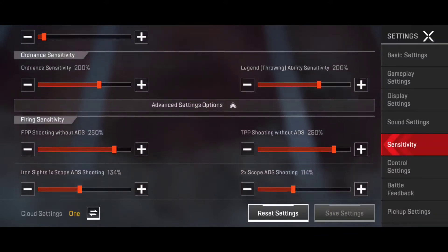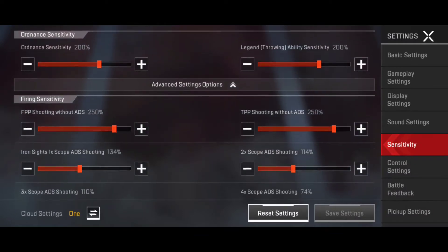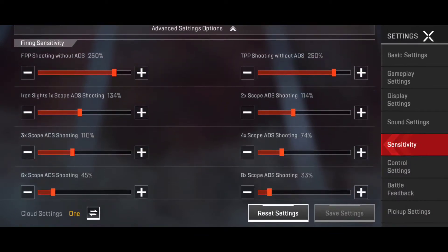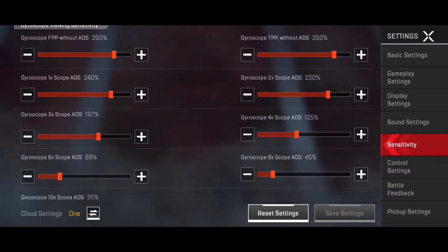If I go down to advanced, the firing sensitivity I've kept more or less the same. I don't know why there are two types of firing sensitivities — it doesn't really make much difference. One's camera sensitivity and one's firing sensitivity. Obviously they'll be slightly different because one's for when you're not shooting and one's for when you are, but I try and keep the two more or less the same.